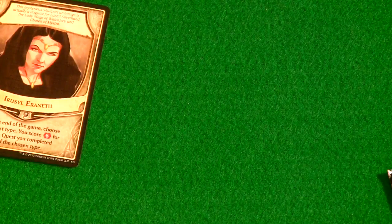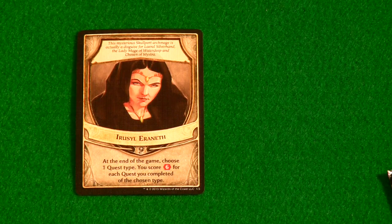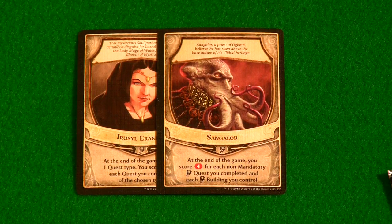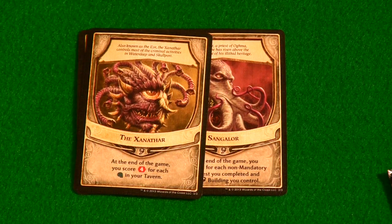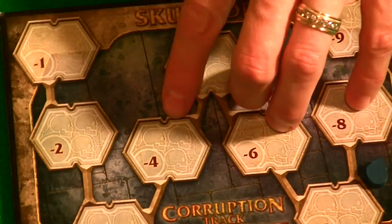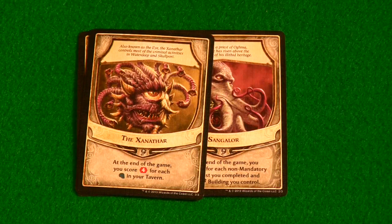There are also three new lords that come with the Skullport expansion. One gives you six victory points for one kind of quest you choose at the end of the game, which can be pretty powerful if you plan your questing just right. Another gets four victory points for each non-mandatory quest you complete. And then there's a particularly interesting lord who gains four victory points for every corruption token in his tavern — but he still takes the corruption penalty, so if the track reaches minus five, six, or higher, he starts taking additional negative points.